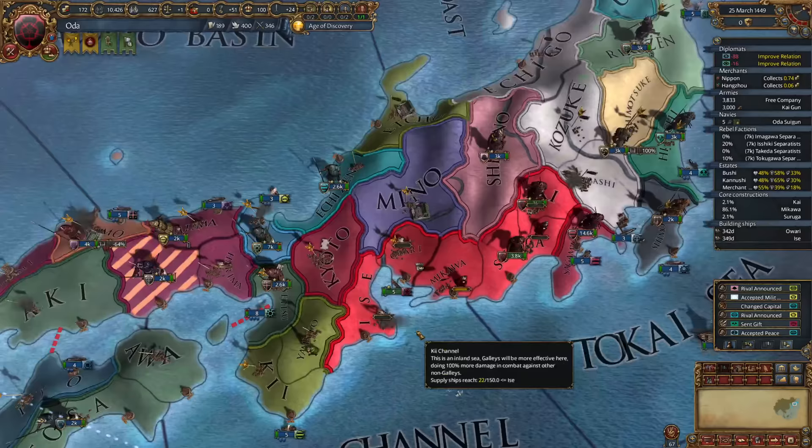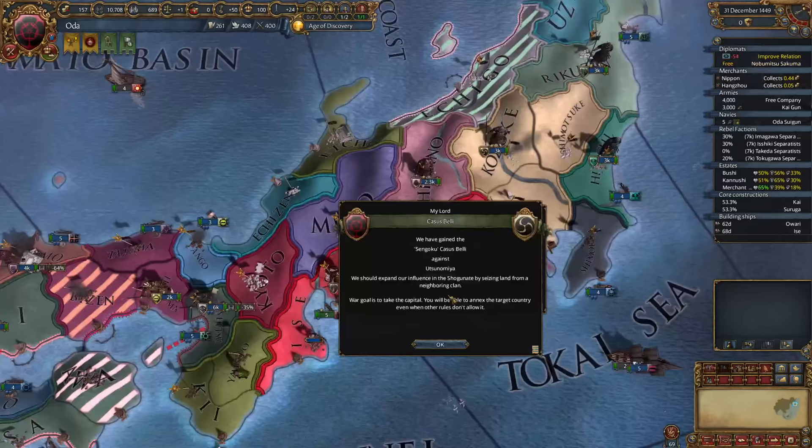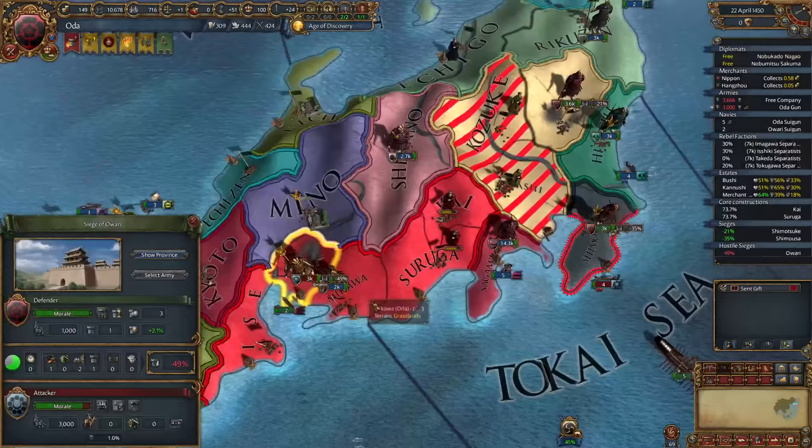The prospects are looking slim and we're stacking up aggressive expansion, so it may be time to improve relations and lay low for a bit. We don't really need the transports for the next 20 years, so we replace them with galleys. Looks like our planning has paid off — Uesugi is being attacked by two neighbors, guaranteeing they'll be fully annexed. No more waiting for a 10-year peace deal. Utsunomiya took a healthy chunk from Uesugi; their only ally is Chiba, which should be an easy war for us.